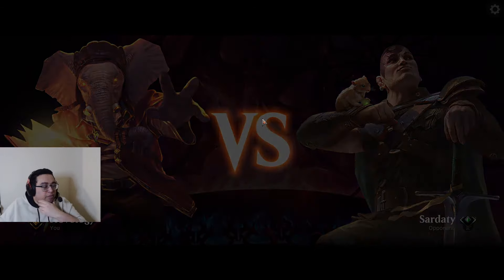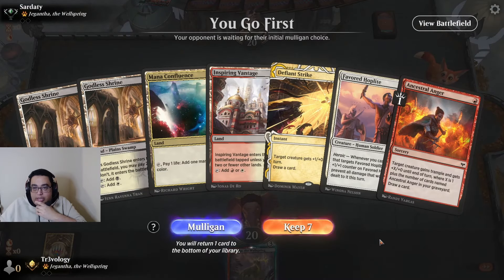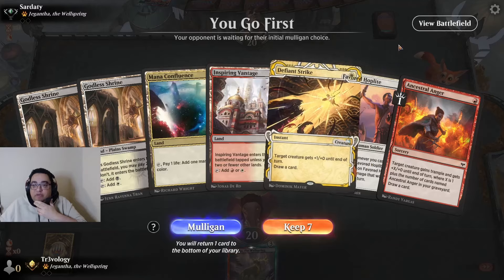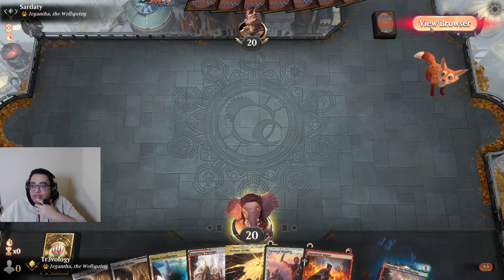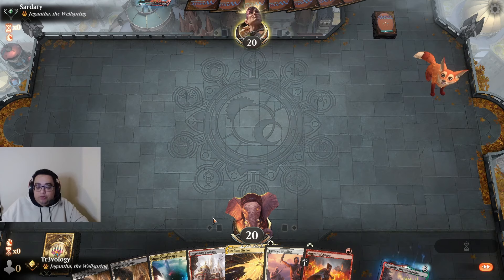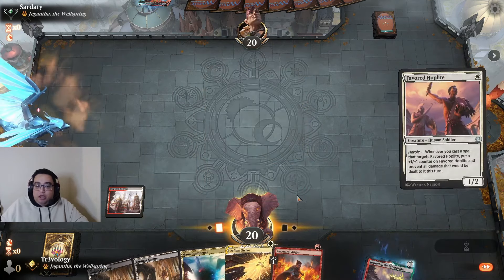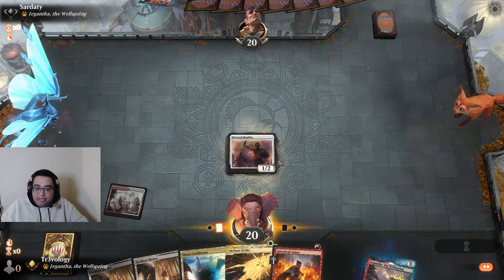Alright, first match here. This is an awkward hand in that we have one Favored Hoplite to deal with. I'm going to keep this even though it's a little threat-light. We hope to get our Hoplite in play and keep it alive. They're on red — that's fine. Let's lead with the Firestrike here.